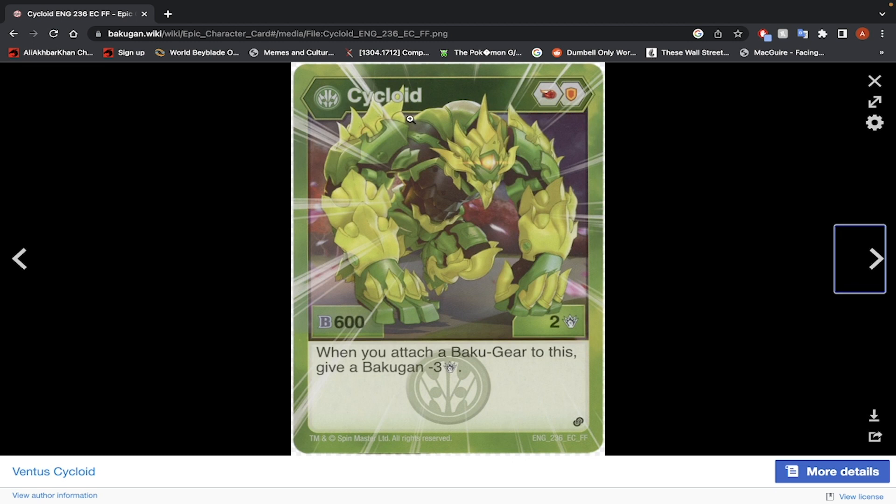Ventus Cycloid — Fire Fist and Shield, 600 B-Power, 2 damage. When you attach a Bakugir to this, give a Bakugan minus 3 damage. It's an effect that reduces stats, but you have to have a Bakugir on it. It probably would have been better if it triggered on the Fire Fist and reduced damage by 3 on open. Its stats are too low, so no, I would not use this Bakugan.